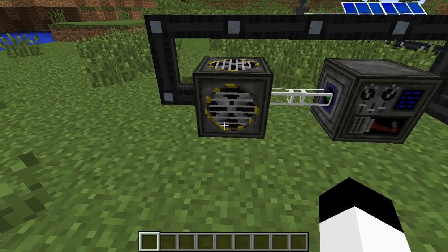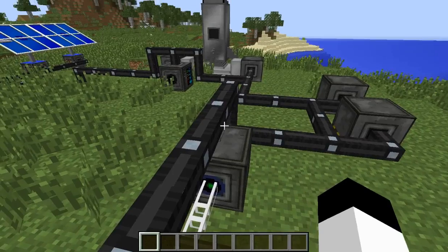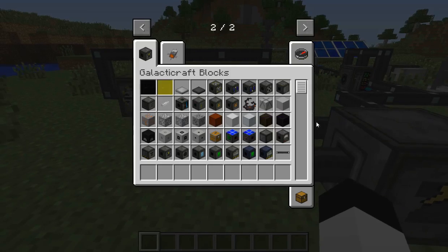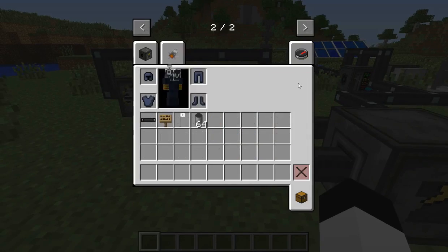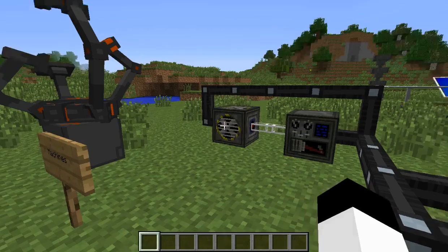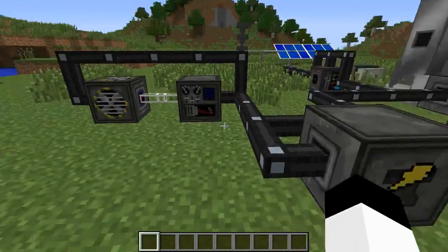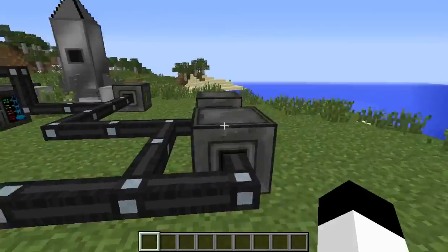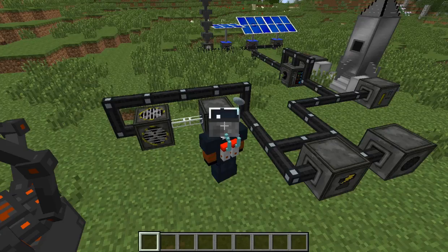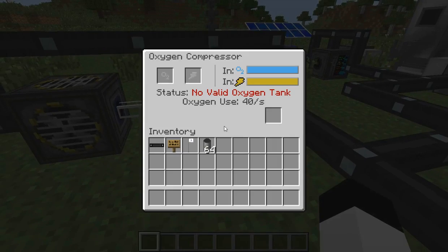This here is the oxygen collector. Basically, as it says, it collects oxygen, and you can distribute it to anything that you need oxygen-wise. For me — you can't really see right now — but I have a face mask on, and there are oxygen canisters on my back. That's what you need to breathe on different planets, but it doesn't last a long time. If you get the red ones, it lasts a good amount of time.